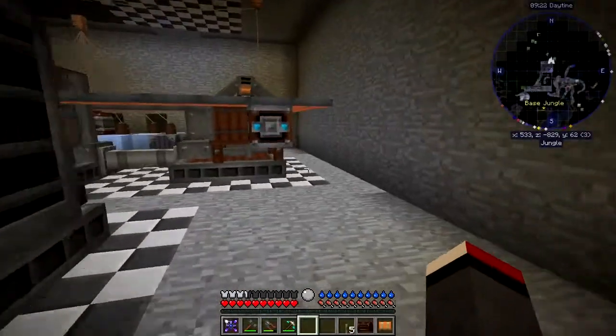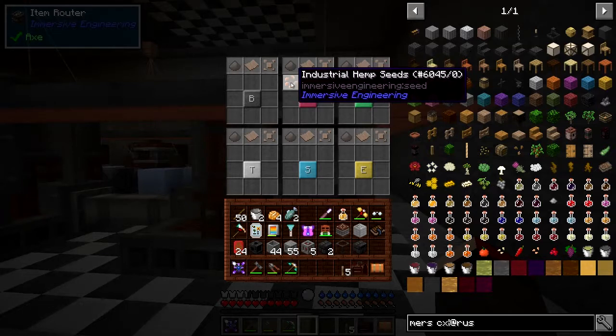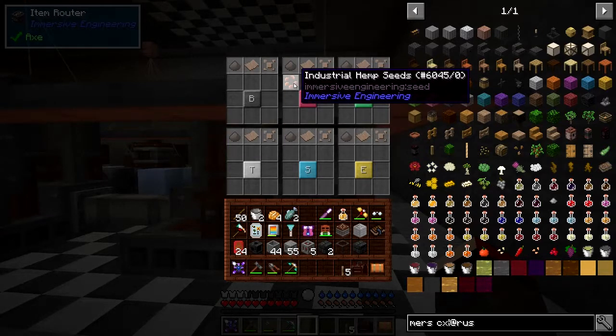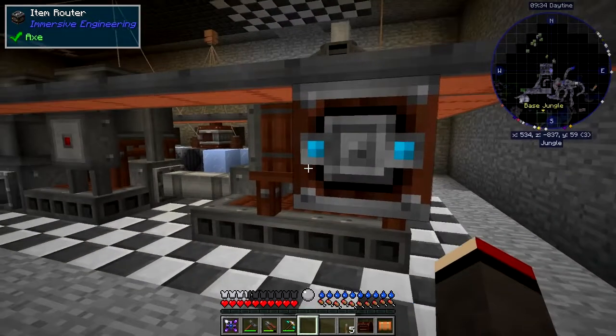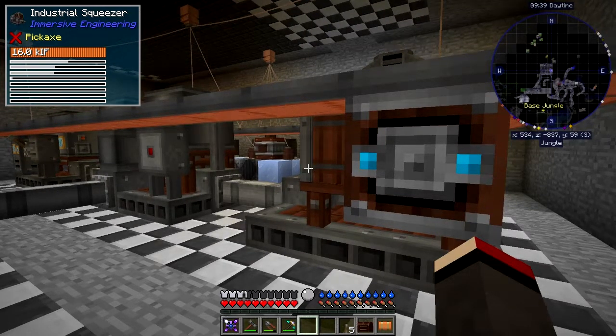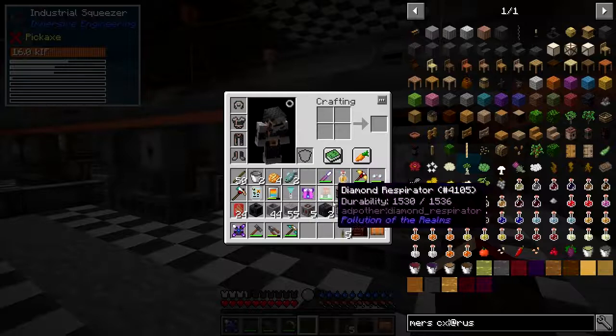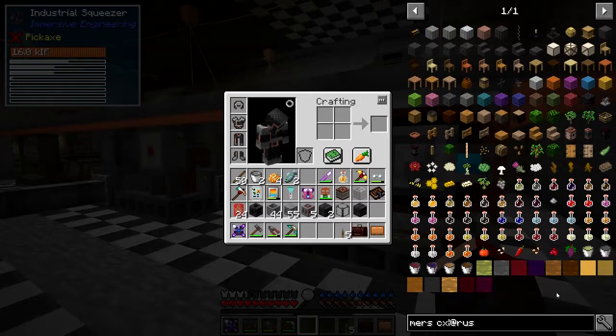So they're down here, as you remember, and you do have to put on here what actually needs to go in. I made a mistake — I put the wrong one in there. I put apples, and apples in the industrial squeezer do something completely different. Let's have a look at what we do with the industrial squeezer. I've got it up here because I was using apples, and rustic doesn't show apples but it does show grapes, so let's have a look at the uses of grapes.